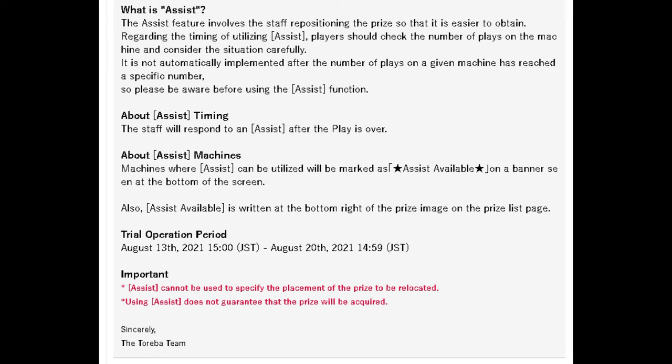I had four free plays and around 40,000 TP from Toreba Prime to play around with, so I decided to try one of the new assist available machines. My thought process was that the free plays will have a weaker claw strength while my paid plays will have a better chance at actually winning or getting an assist.